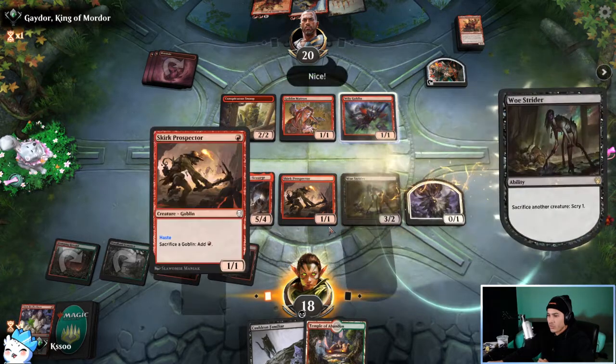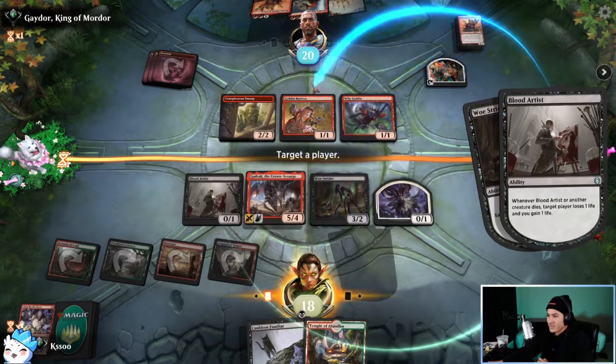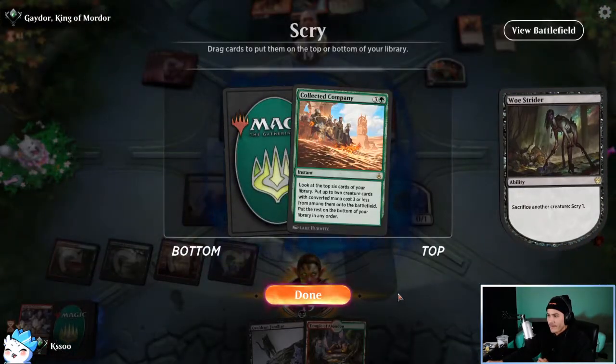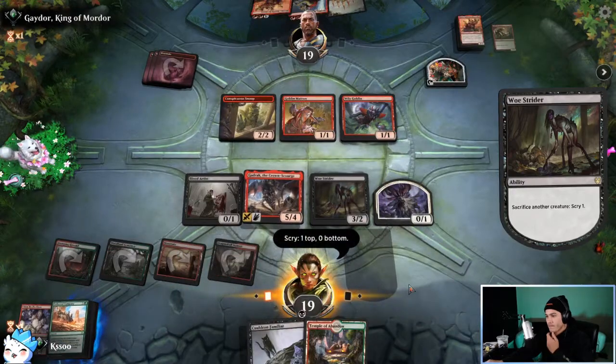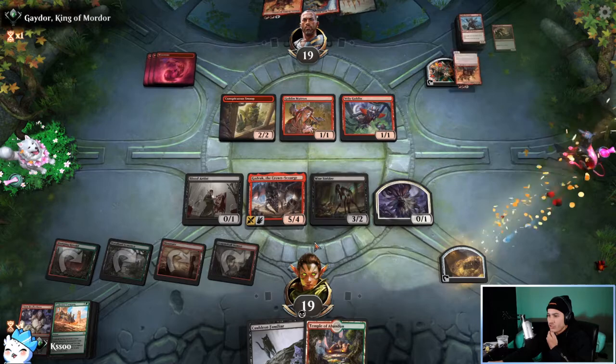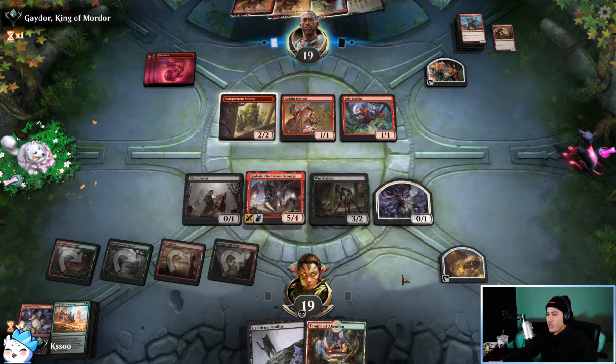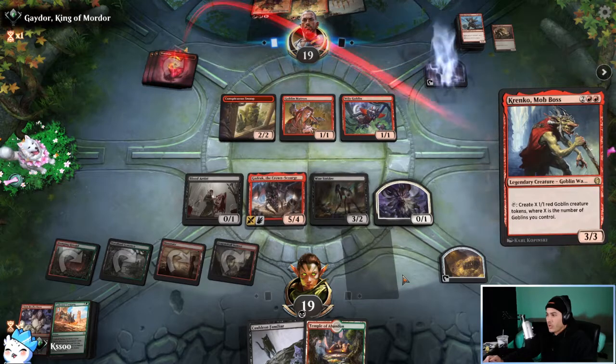So we sack the Skirk Prospector right now — thank you for that. Collected Company is really good. We're not going to attack because Gadrak can't yet, but since we sacrificed something we get that treasure token, which puts us a little bit higher on mana. Interesting — they burn for Krenko. I wouldn't have been able to Claim the Firstborn on Krenko anyway because it's a four-cost.